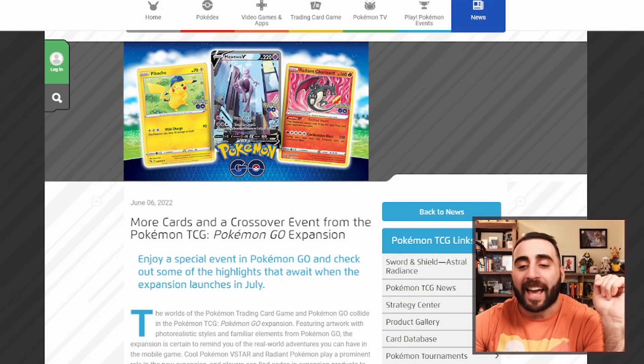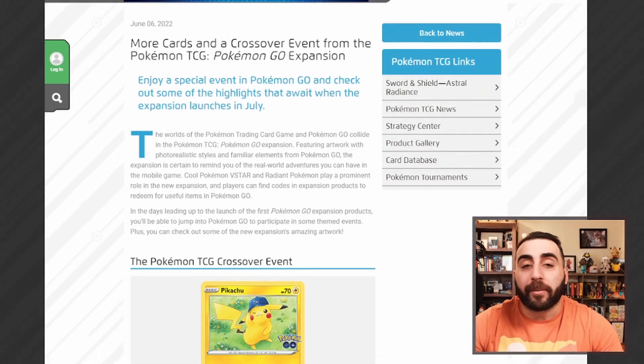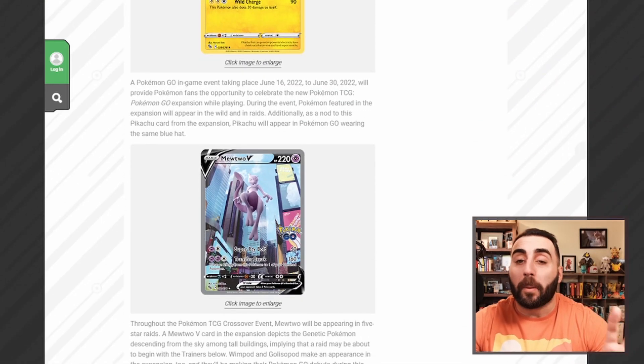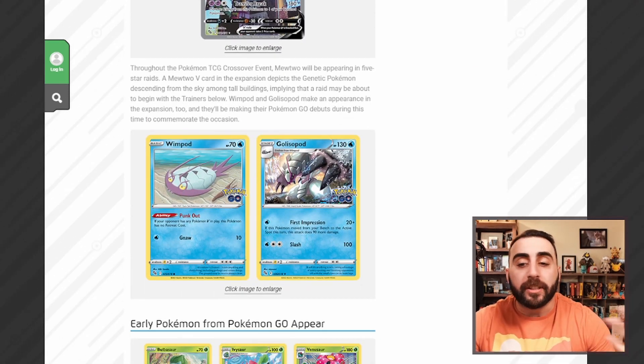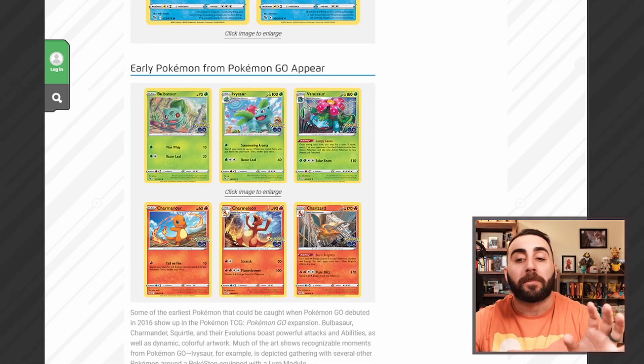Here we are on the Pokemon.com website, and we get some information about the set coming out on July 1st. We see this Pikachu and this very cool Mewtwo V artwork — I actually really do like this, I know some people aren't a huge fan. Gliscor with First Impression is coming back, and now we got some really awesome Pokemon.